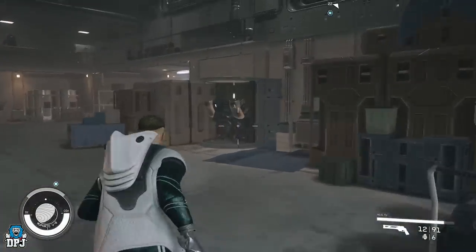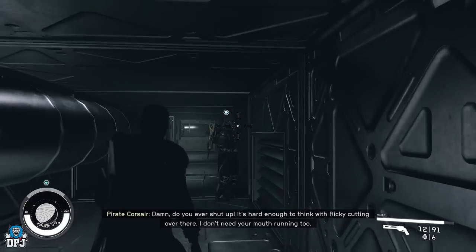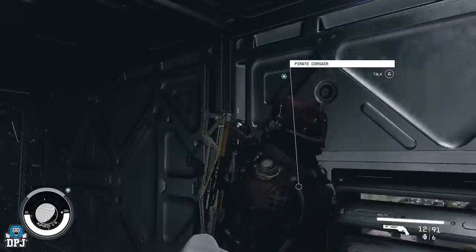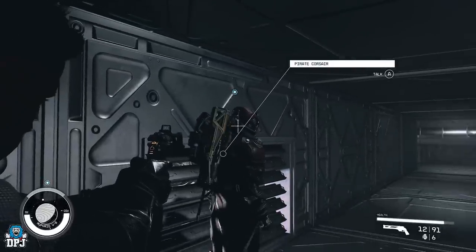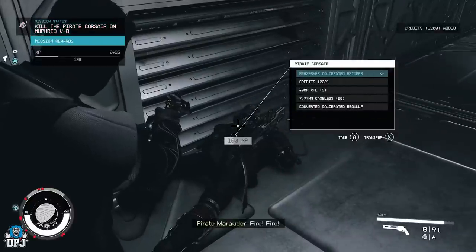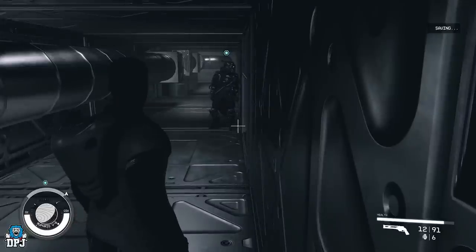Once you've entered, go into your settings and change the difficulty back down to whatever you want — including Very Easy — so you can run through, kill everything, and pick up all the loot. The loot is still the higher tiered loot but with less danger. I just need to find the target, kill him, and check the chests. He's just chilling in a vent — I can actually pickpocket him. I'll kill him anyway, but I got a blue, so I'm going to reload and try again.